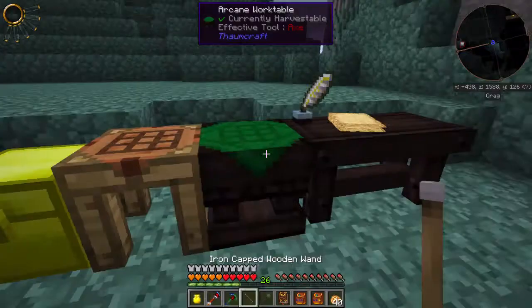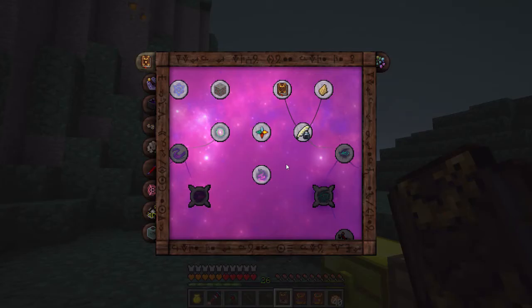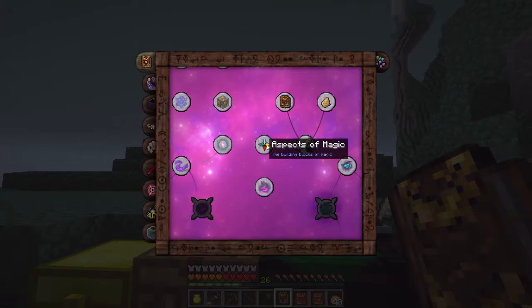Any recipes that can only be crafted if you use what's called VIS out of a wand will have to actually use that table.